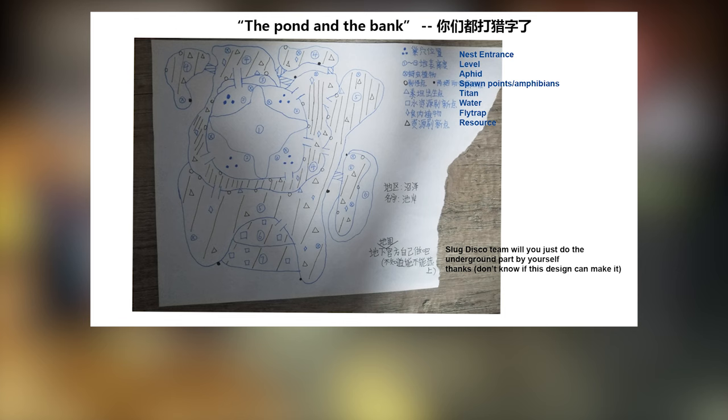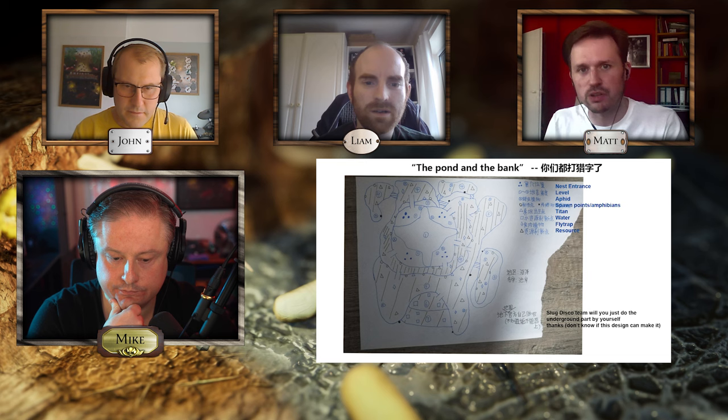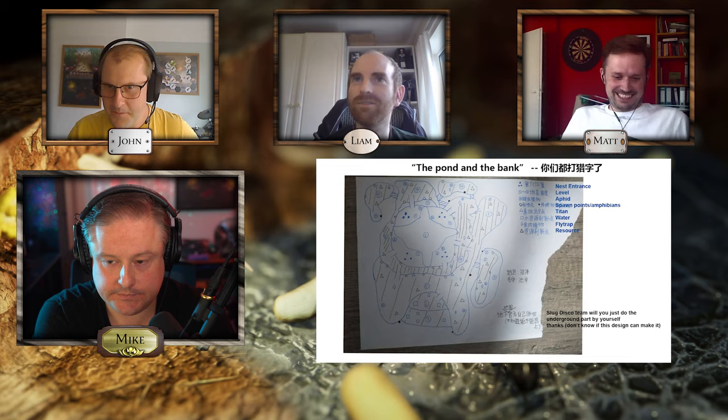Map number two is called The Pond and the Bank. It looks like water's on level five there — water might go up and down. It looks like it goes between six and seven. You've got direct access to each other on the next level down, but it's not symmetrical. The comment says 'will you just do the underground part by yourself?' — it's a nice way to avoid that. Was there an underground on Feast Tower either? I don't think there was.